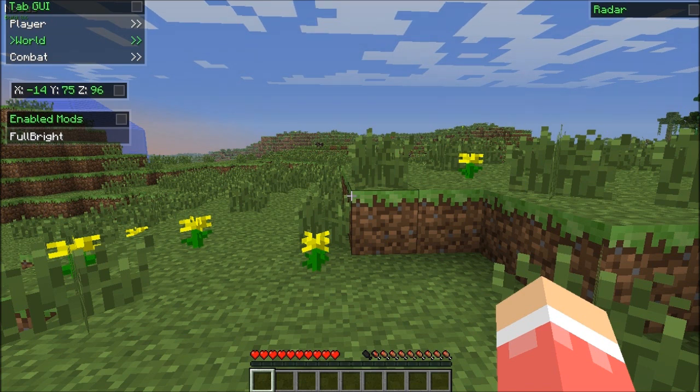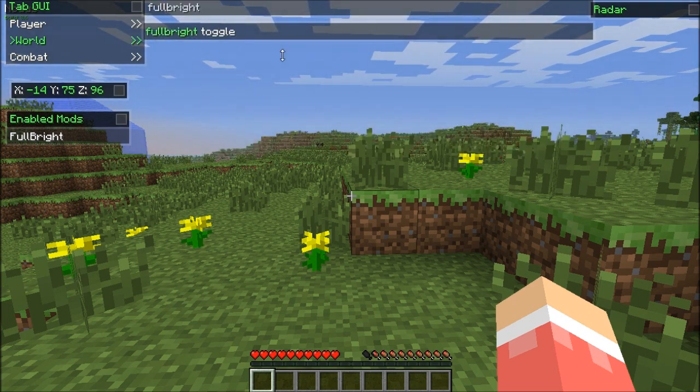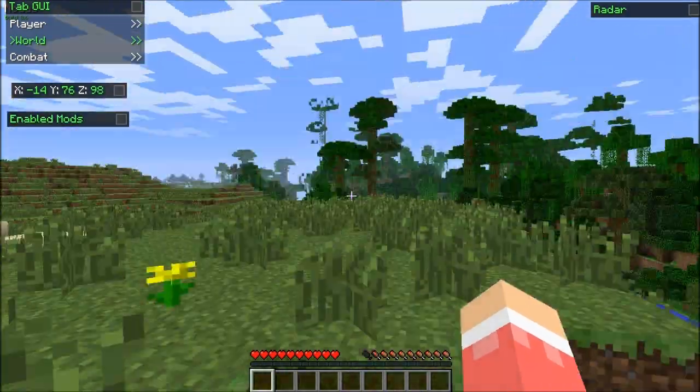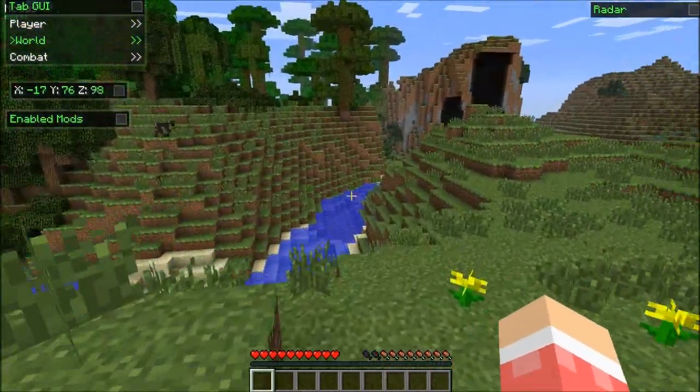Instead of Y, your other toggle is U. U brings up your commands. Now you don't even have to put a dash — you just put fullbright toggle and it helps you. It tells you what commands there are relating to what you're typing. So type fullbright toggle and press enter, and it should work. Yeah, it's daytime, but it should work.